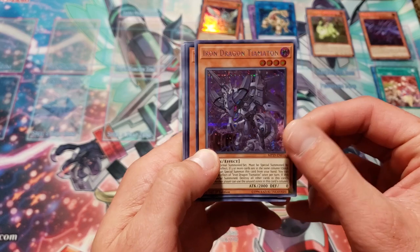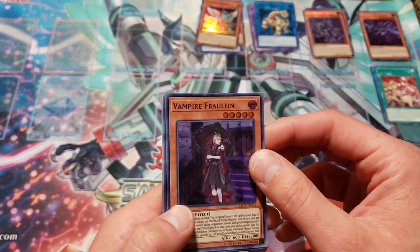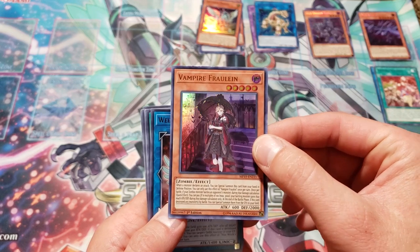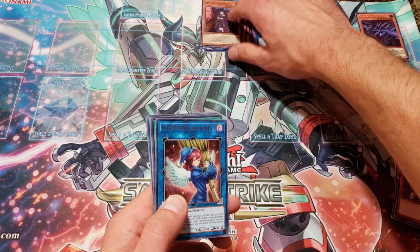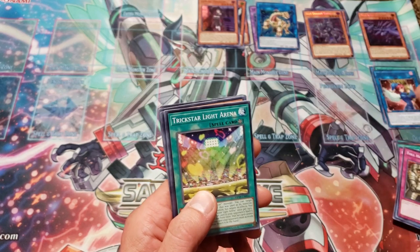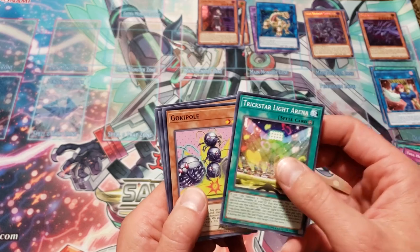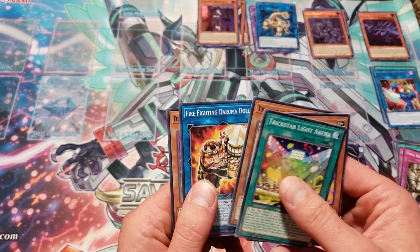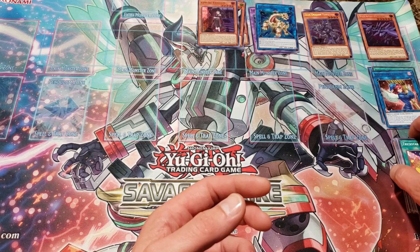Vampire Fräulein — I just actually used this card at Locals last night. I was trying to build the Pure Thunder Dragon deck to take to Locals, but I ran out of time and had zombies built already. So I was like, I'll take zombies and see what I do. And I got absolutely chokeslammed by Altergeist last night. It was insane. Altergeist is just a bad matchup for me when I'm playing zombies — it's ridiculous. Another reason I'm trying to actually build Altergeist as well.